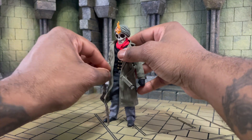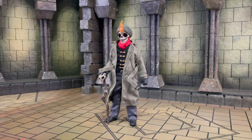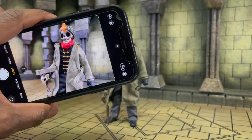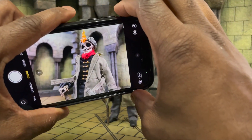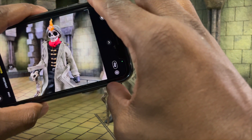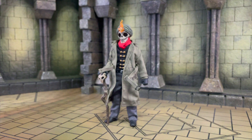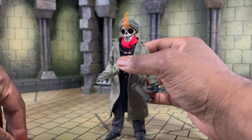I wanted to give you a nice vibe for him. Look — you got him set up like this, looking cool and posed up. I'm just gonna grab my phone real fast and look at that from that angle. Stuff like this just photographs so well and looks so cool. I just wanted to show off something like that because we also have other things to talk about.